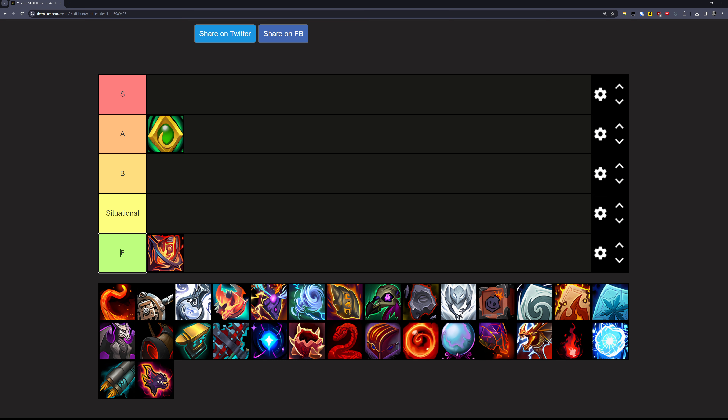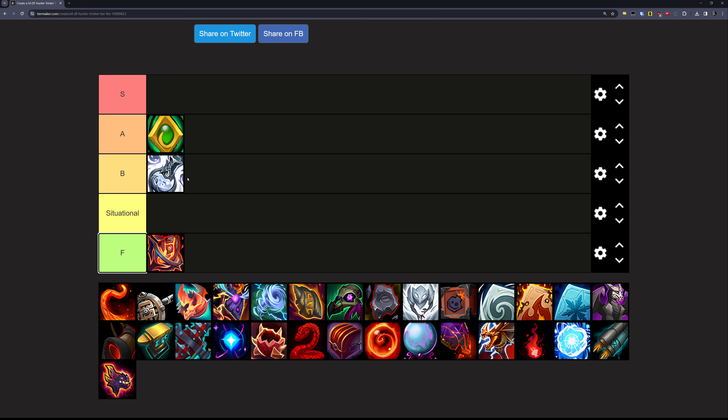Next up is the Bottle of Spiraling Sands, and this one is going in the B tier. It's another kind of stat stick trinket — it has a pretty powerful main stat proc and then there's passive Haste, if I'm remembering correctly. Which is pretty solid, but not really tuned all that well, so it's going in the B tier.